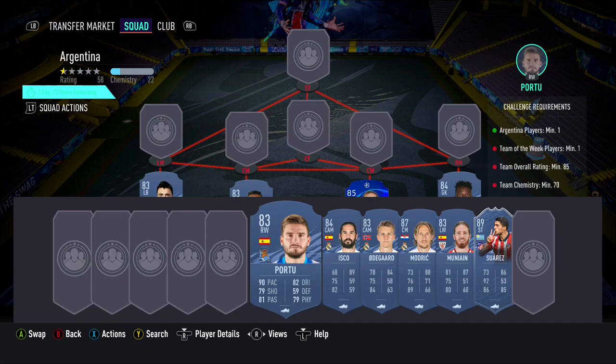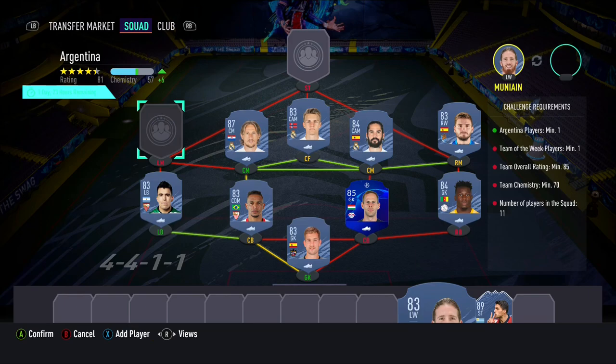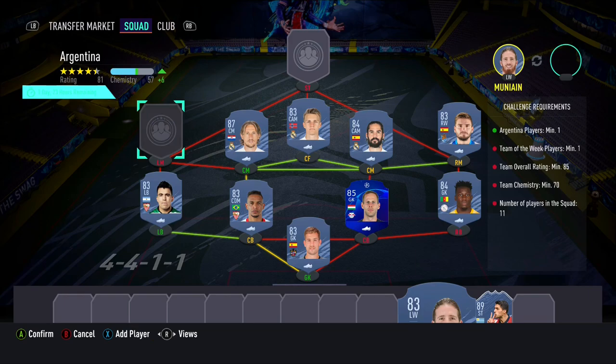In goal we have Eita with Onana as our right back. The two centre backs being Galaxi and Fernando with Marcus Acuña as our left back. We have Portu at right mid with Isco and Modric being our two centre mids and Erdegaard being our CAM. In the left mid position we have Munyain and in-form Luis Suarez as our striker.